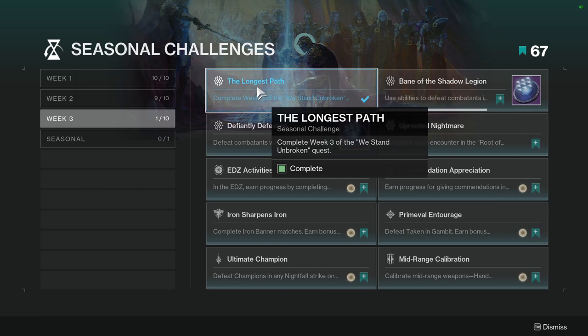The Longest Path: complete week 3 of the We Stand Unbroken Quest. This is not hard — just do the campaign, which is a completely new activity, basically a new battleground. I think you also do another battleground in the playlist and gain 20 favor, and that's it. I literally knocked it out in 20-30 minutes. We also get a really cool cutscene, so that was really cool.